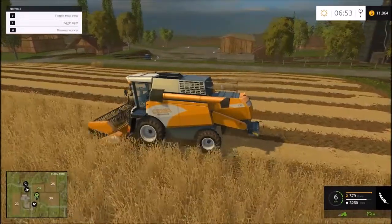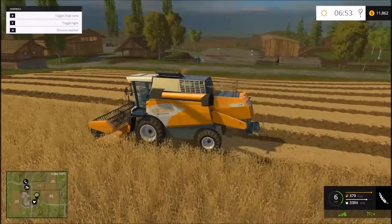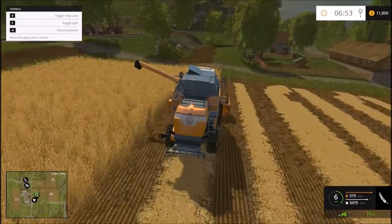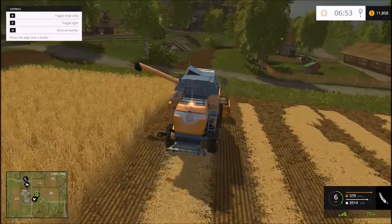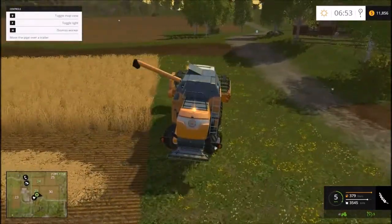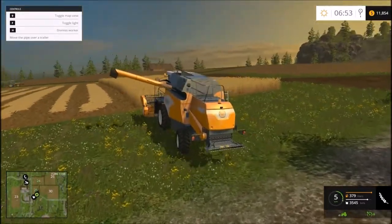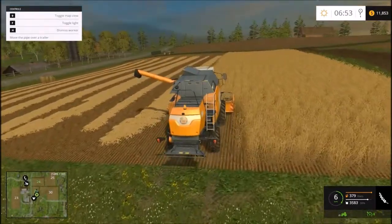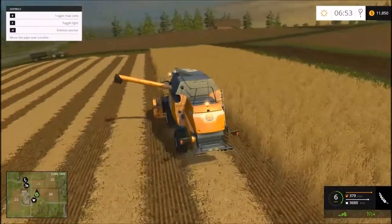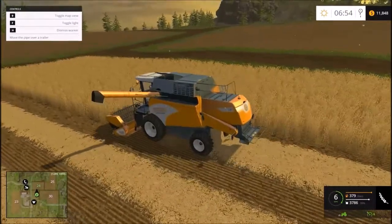One thing I've noticed from just messing around a little bit is that I miss Horseplay already, and the GPS mod. Also, they have a lot of things floating around in the air — I'm not sure if that's leaves or whatever. Here in Kansas we have a lot of cottonwood trees, so we have a lot of white cotton-looking stuff floating around in the fall, and that's what it reminds me of.